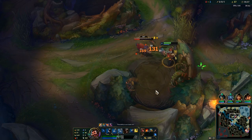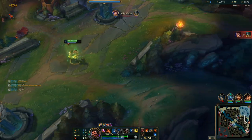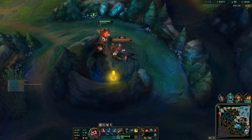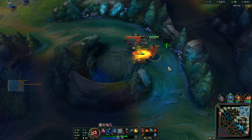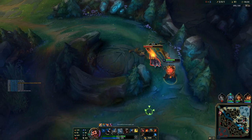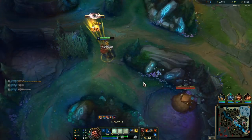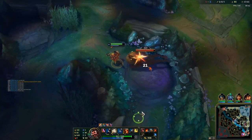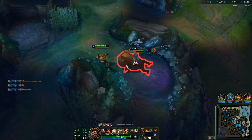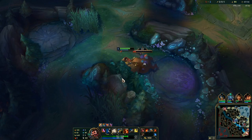When going these kinds of builds — especially the Shield Bow build — always prioritize the AD components over the crit components. Graves really scales with AD; the crit is nice but it's not that impactful in the early game. We'll quickly do the wolf camp, then grump, and then maybe grab scuttle crab into a reset. That should give me around 1100 gold, which is a really nice base for the Serrated Dirk.